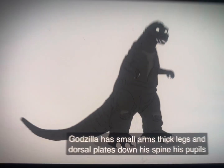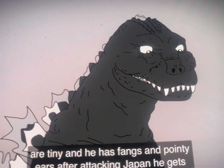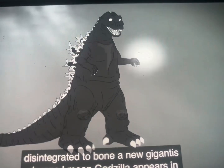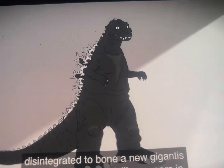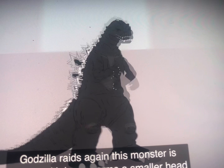The original Godzilla has big legs and dorsal plates down his spine, tiny pupils, fangs, and pointy ears. After attacking Japan, he gets disintegrated to bone. A new Godzilla appears in Godzilla Raids Again — this monster is thinner with longer arms.